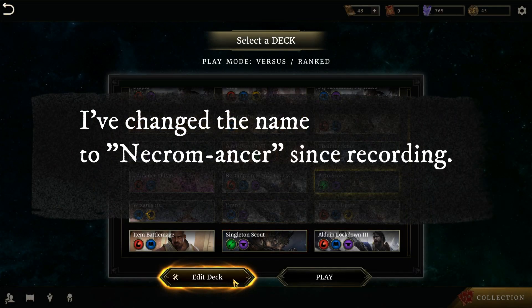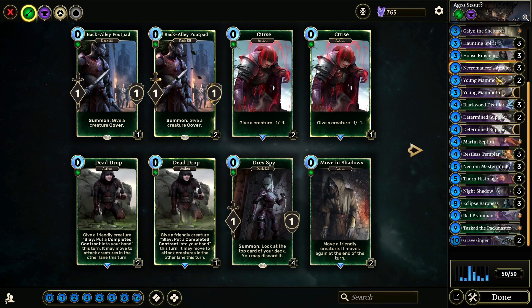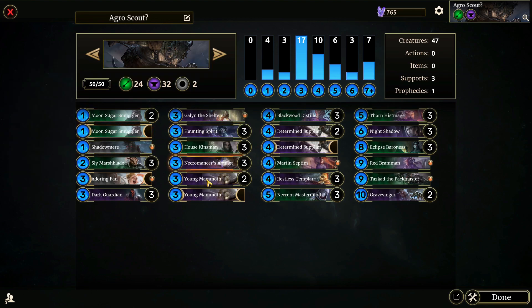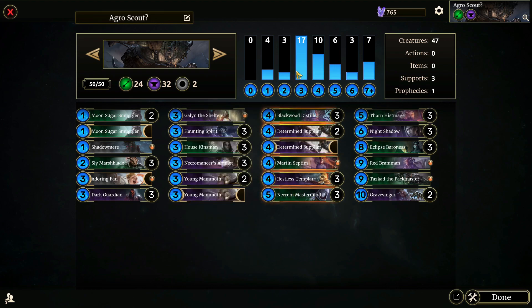I have this one called Aggro Scout. Let me take a look at it really quickly. So Aggro Scout, the whole idea with it — it's not actually super-duper aggressive, but I had a quest for breakthrough, like killing creatures with breakthrough, and then I had a quest for Last Gasp, so I decided to throw in a bunch of Last Gasp creatures and Necrom Mastermind, and I wanted to see how well it would synergize. The games that I had with this deck were really fun.